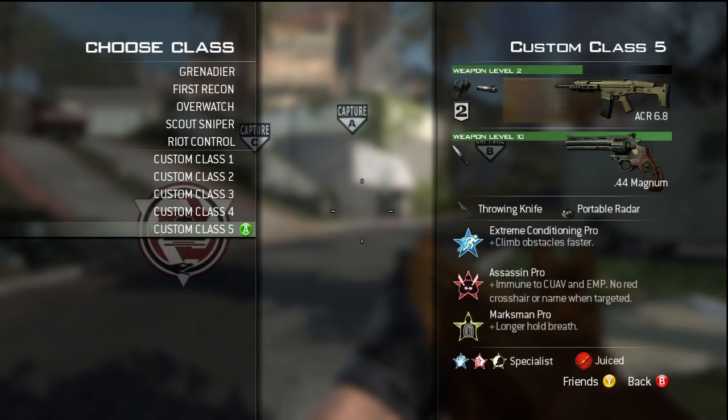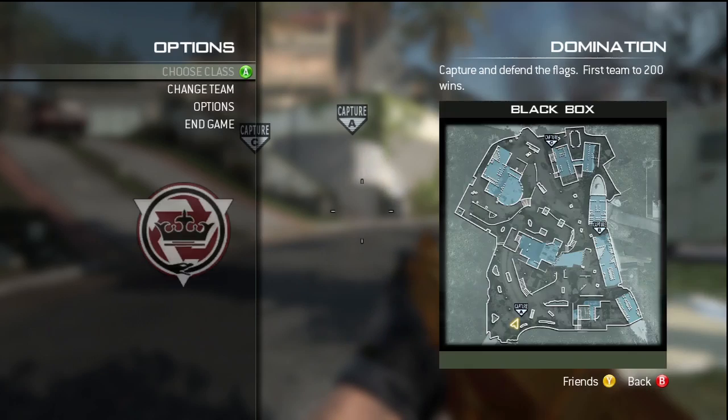Shin Conditioning Pro is a must — you want to be running fast. Assassin Pro again because people are going to use UAVs and everything, and you want to make sure you're not going to show up on them. Marksman is also a very must so you can see people at a distance. Specialist is perfect for this map, especially when you run Sleight of Hand, Quick Draw, and Stalker for obvious reasons.